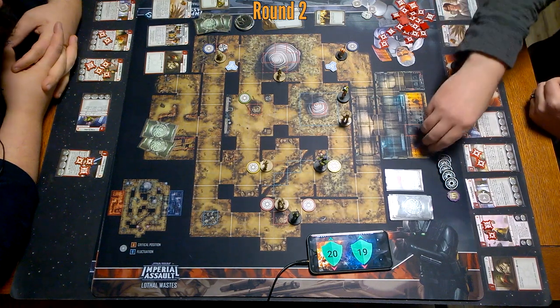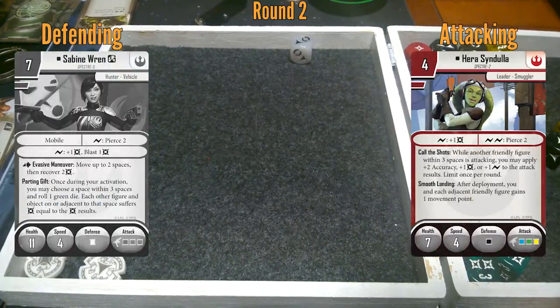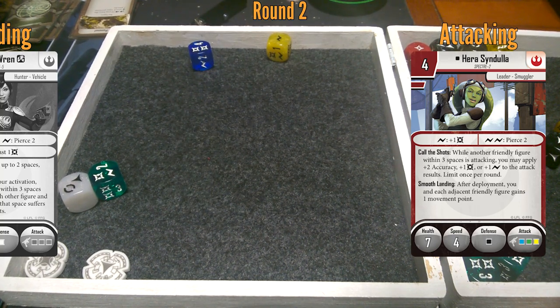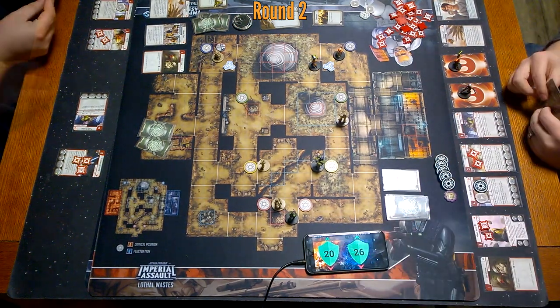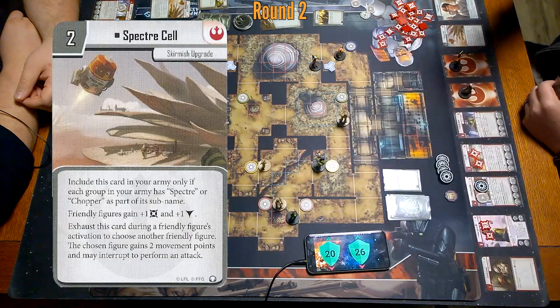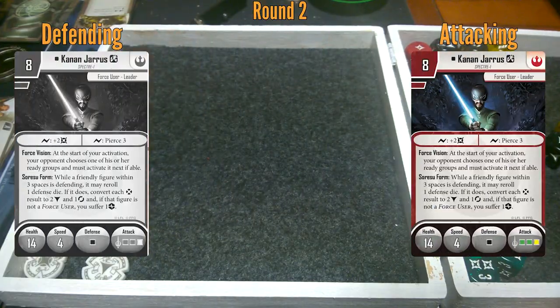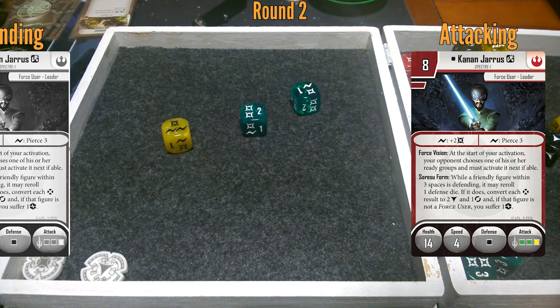I think we can get rid of Kanan — going to try this. I'm going to go with Hera, one, two, three, and shoot at Sabine. I got three hit points left — you need that dodge, lady. Two damage — you said she needs three. I can surge for one more, make that three damage. You get seven. I wanted to go with Sabine and come over and kill Chopper. I'm going to use Specter Cell for Kanan to attack Kanan. I can surge to pierce three and then surge to do two more — one, two, three, four, five, six damage. Still alive? Still alive — I feel fantastic.